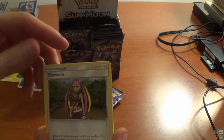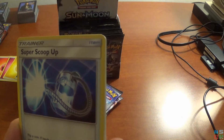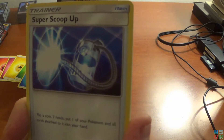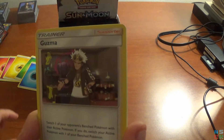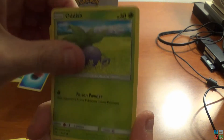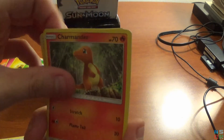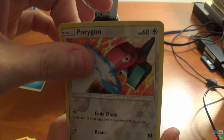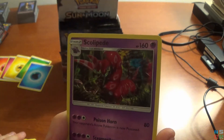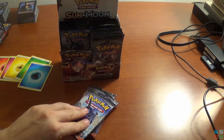Pack five: we have a Water Energy. Plumeria, Super Scoop Up — flip a coin, if heads, put one of your Pokemon and all cards attached into your hand. Guzma, Mudbray, Oddish, Duskull, Esper, Charmander. Reverse holo for the pack is a Porygon, and the final card for this pack is a Scaliopede. Not getting very lucky so far — five packs and pretty much nothing but normal rares in terms of the rare card for the video.